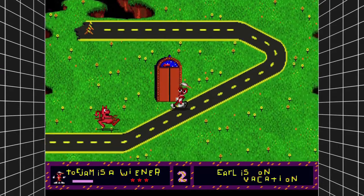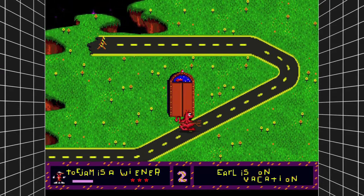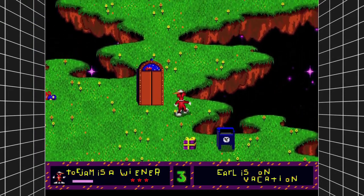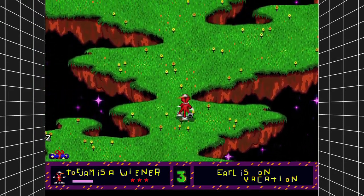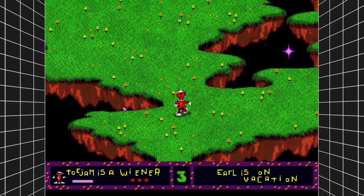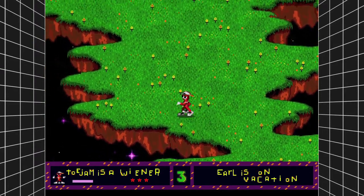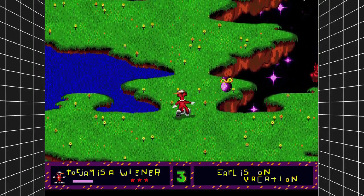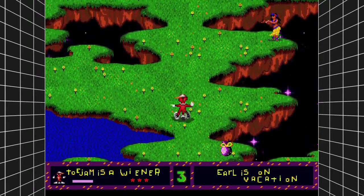Once you pop back up on the other side, just head up until you see the hula girl. What you want to do is just stand next to her for about 15 seconds or so. ToeJam should break out into a hula dance, and you should be on your way to the achievement. It's very important that you play in the Fixed World — that way we can use this guide instead of just hoping that a hula girl shows up.